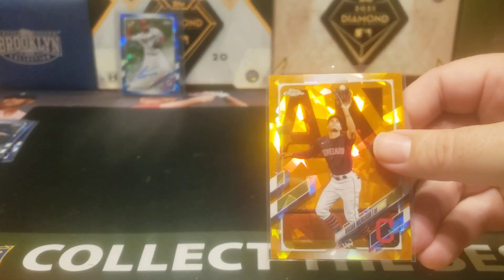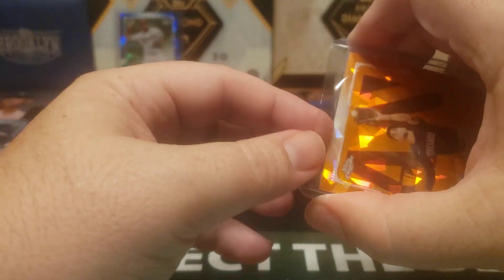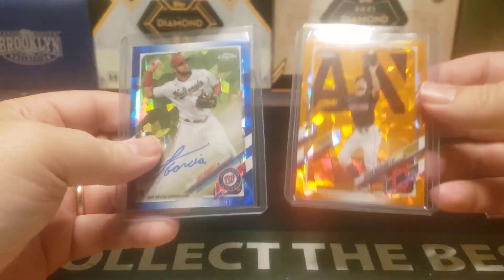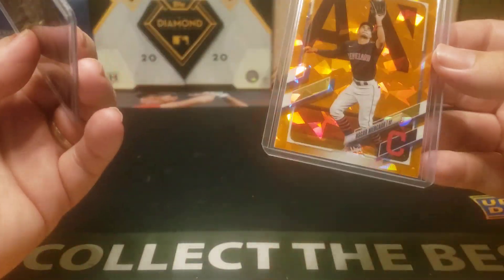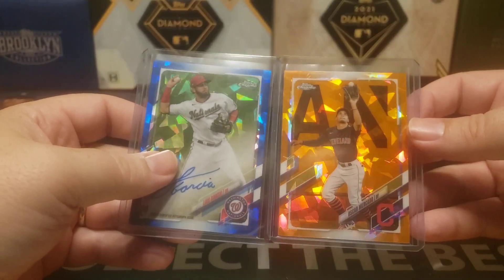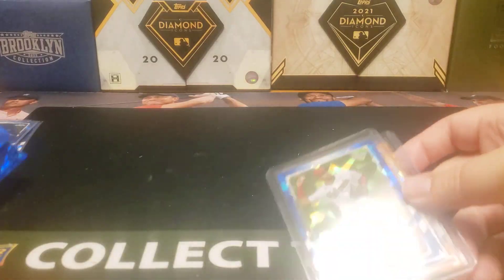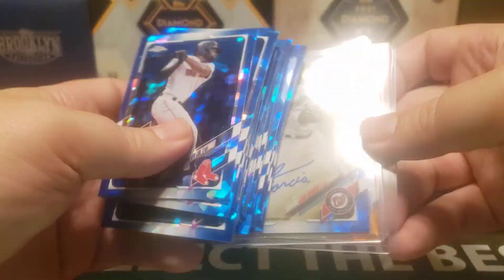The Luis Garcia is not as bad as it could have been, so I'll take it. The Mercado orange... that's what's going to happen when you have a checklist of 660 cards. So there you have it, folks — that's a box of 2021 Topps Chrome Sapphire.